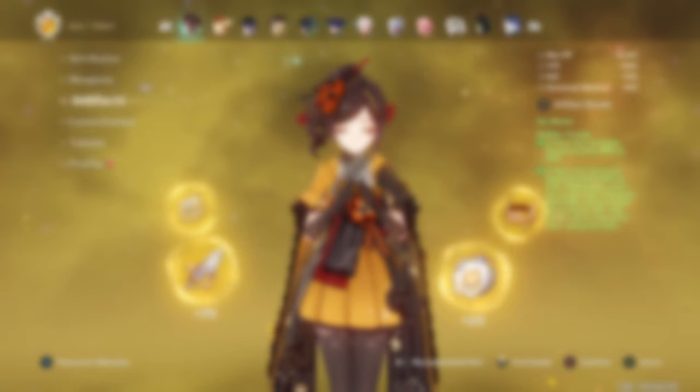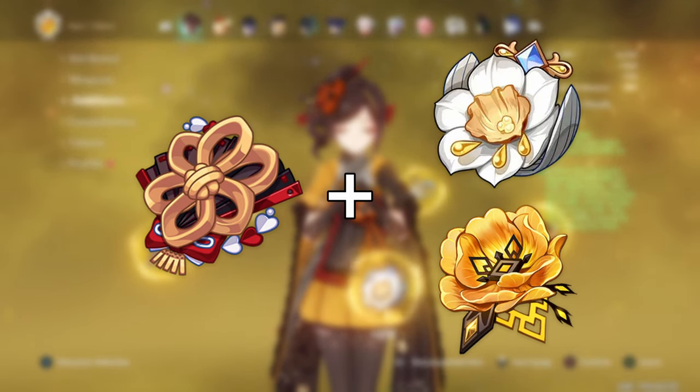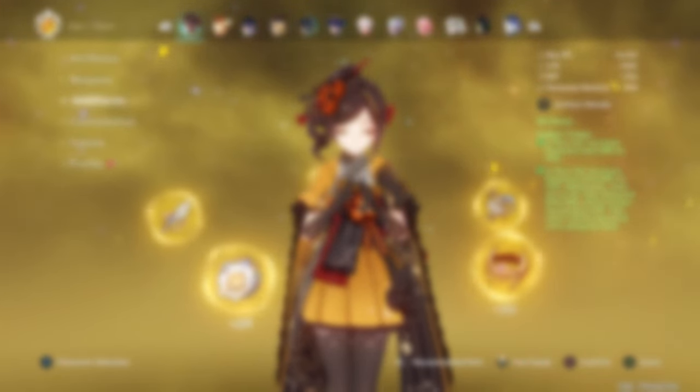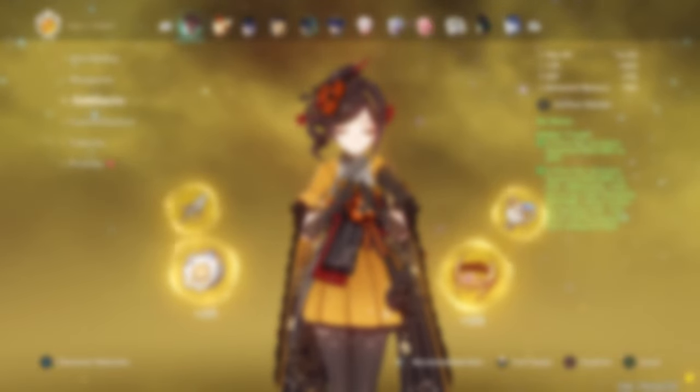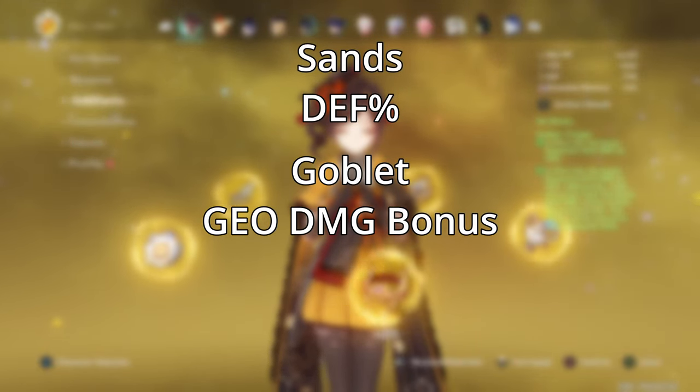If you don't have a good 4-piece, you can use 2-piece Husk with 2-piece Golden Troupe or a 2-piece Geo damage bonus set. Chiori scales on both attack and defense, with defense having higher multipliers. For your main stats, you want defense percent sands, Geo damage bonus goblet, and crit rate or crit damage circlet.